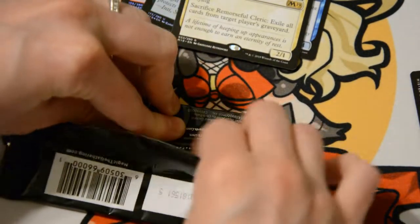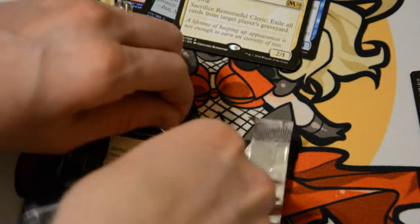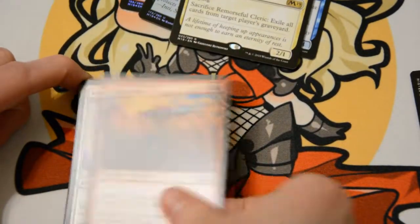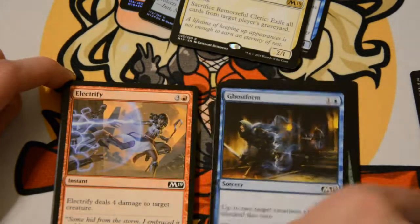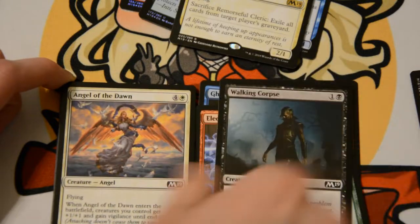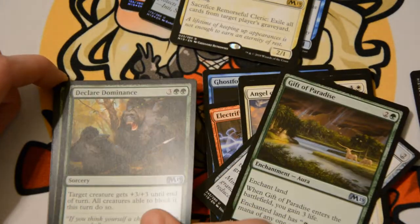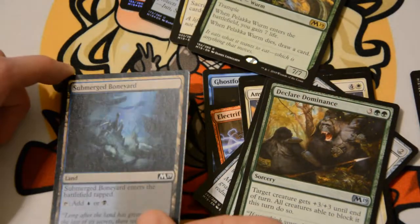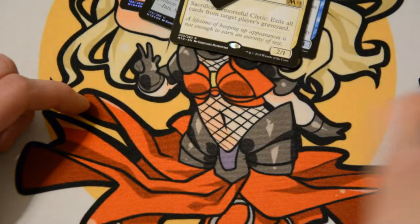So much prettiness. Hostile Minotaur, Knight of the Tusk, Tolarian Scholar, Epicure of Blood, Titanic Growth, Ghost Form, Electrify, Walking Corpse, Angel of the Dawn, Millstone, Gift of Paradise, Declared Dominance — and the rare is Palooka Worm, plus a foil Submerged Boneyard and a Cinder Barrens. That would be fun to open in sealed.